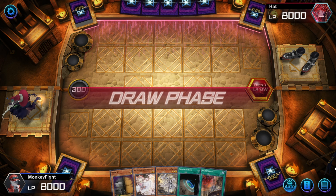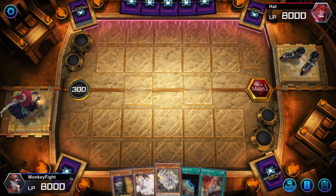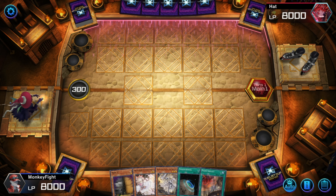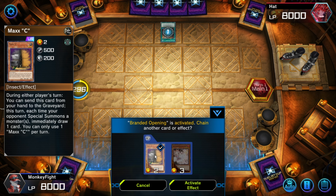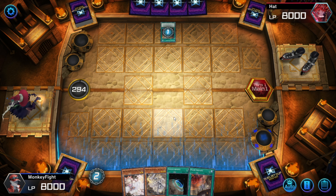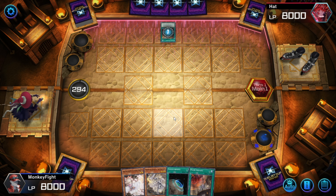What a great hand for going second — Maxx C and Ash Blossom, amazing. Plus we have access to the full Dogmatica engine and Invocation. I am going to Maxx C this in case he wants to go immediately for the Special Summon. We'll be saving the Ash Blossom for the Branded Fusion, of course. There's a good chance he'll be able to protect it, but I think it's worth taking that risk.